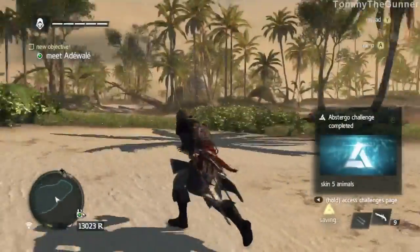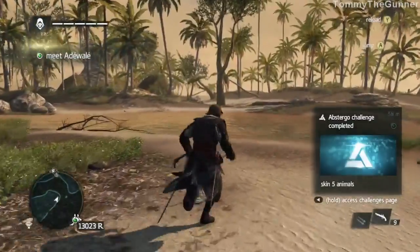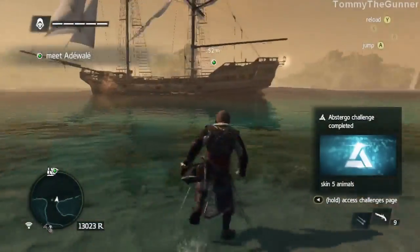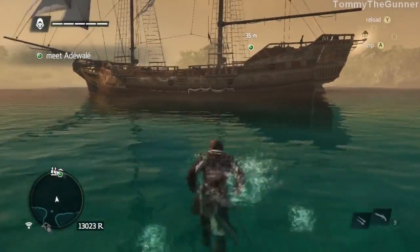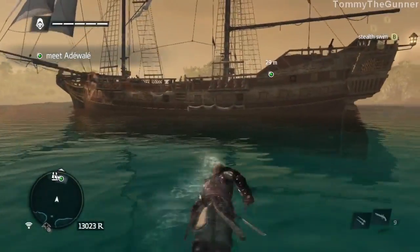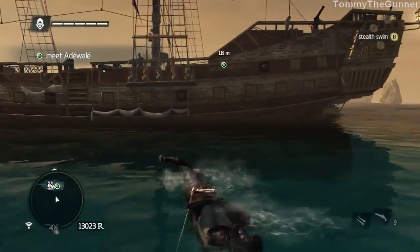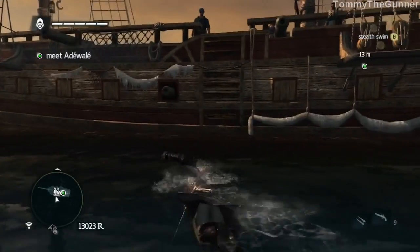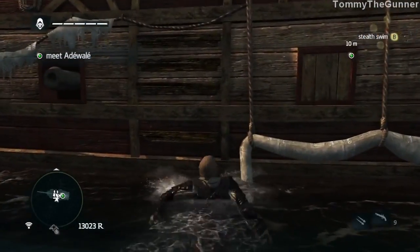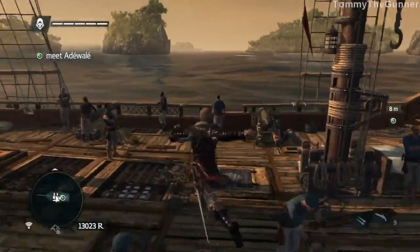Hello there and welcome back to Assassin's Creed Black Flag. We got everything off the island that we needed — we skinned five animals apparently according to Abstergo, got a challenge. Now we're going back to the ship to meet our right-hand man, and he's gonna tell us about some upgrades we need to get for the Jackdaw, which I'm looking forward to getting.